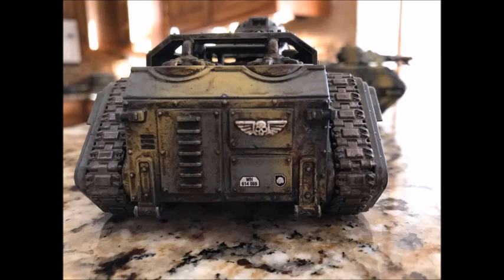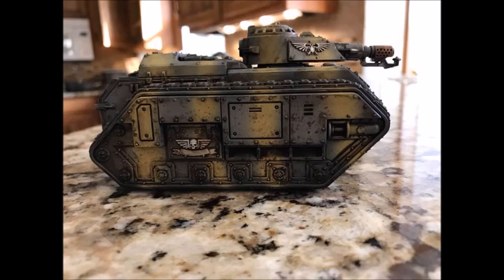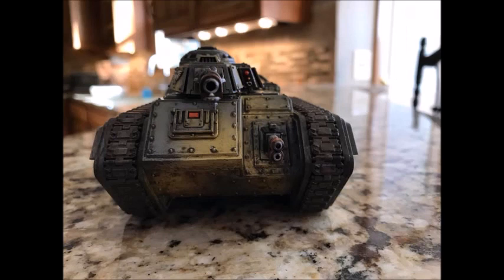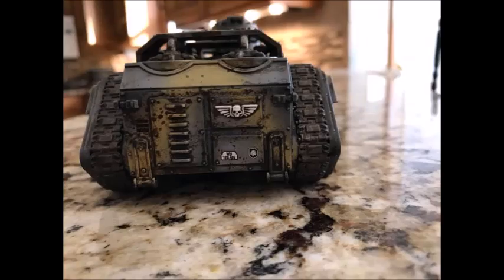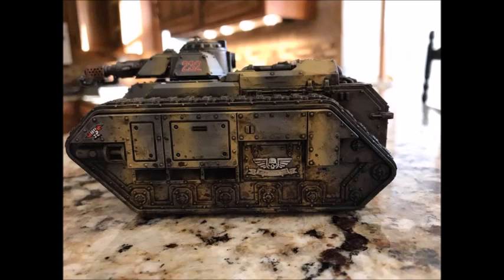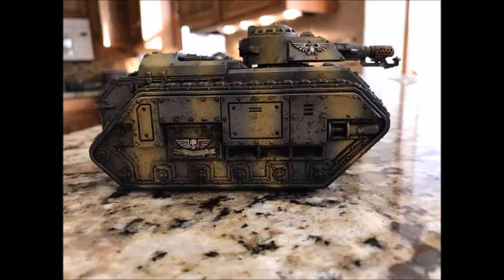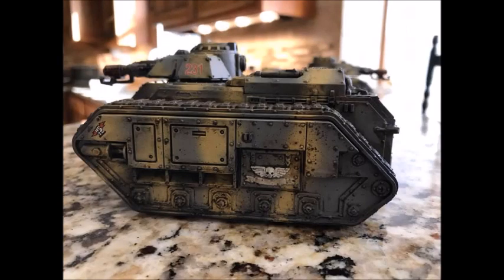The Word Bearers detachment has a stratagem which essentially allows you to auto-pass a spell even if you fail it, which is really important for things like Warp Time because you can cast that on any chaos unit. In the Nurgle Demons detachment you have a couple of spellcasters and lots of Nurglings, because Nurglings point for point are really difficult to remove. In the Word Bearers detachment you have some chaff, some basic cultists, a Demon Prince and another spellcaster.